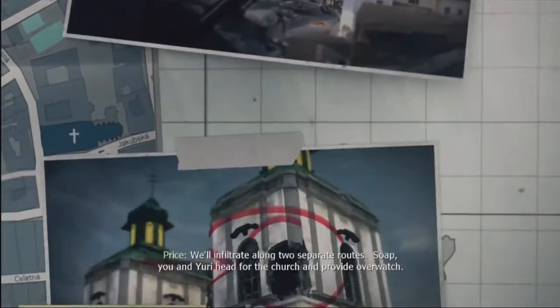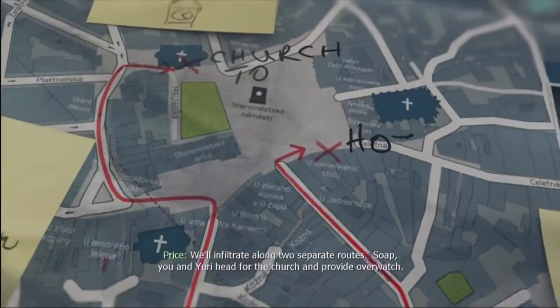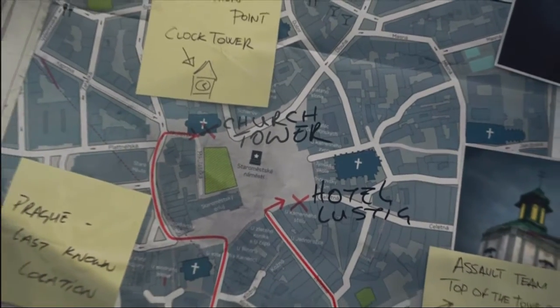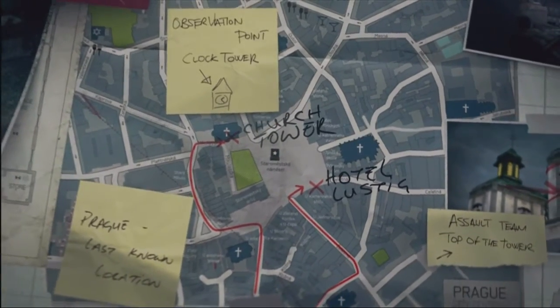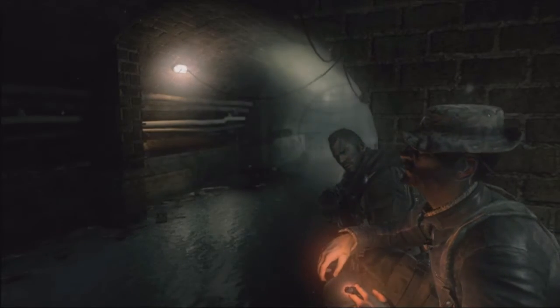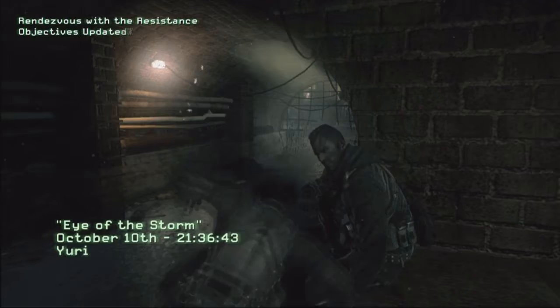Overconfidence makes you careless. We'll infiltrate along two separate routes — you and Yuri head for the church and provide overwatch. The city's locked down tight, we'll need a back door — leave that to me. Got some nice intel from Volk, but most likely he is dead now because Price doesn't seem to like to leave survivors. Actually, you're playing as Yuri with Price and Soap.